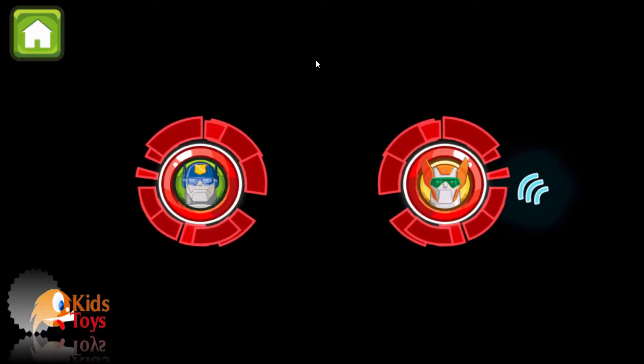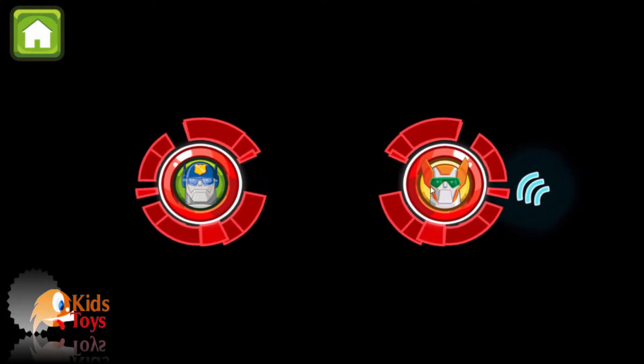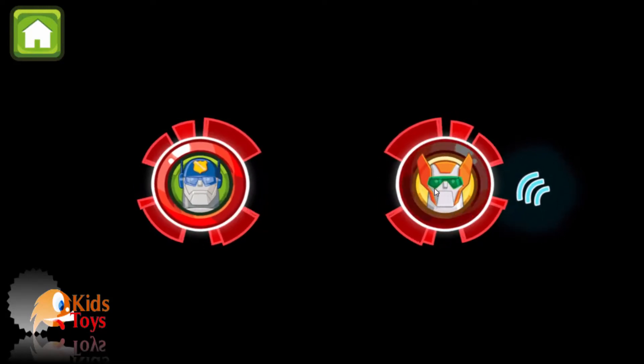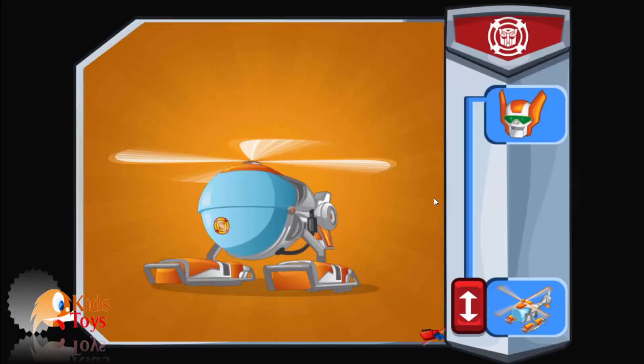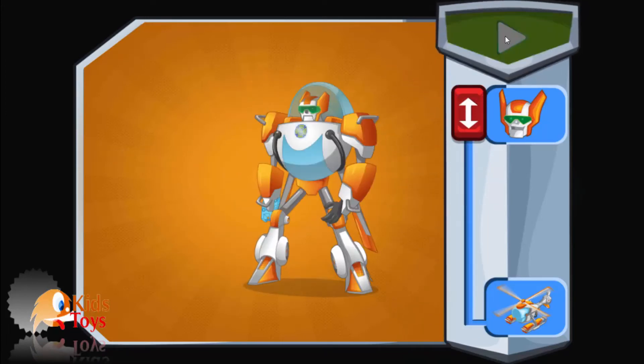An earthquake has knocked out the power station. The town has no power. There are hazards everywhere. Where should we go first? Slide the button up to change form. Go! Go! Go!